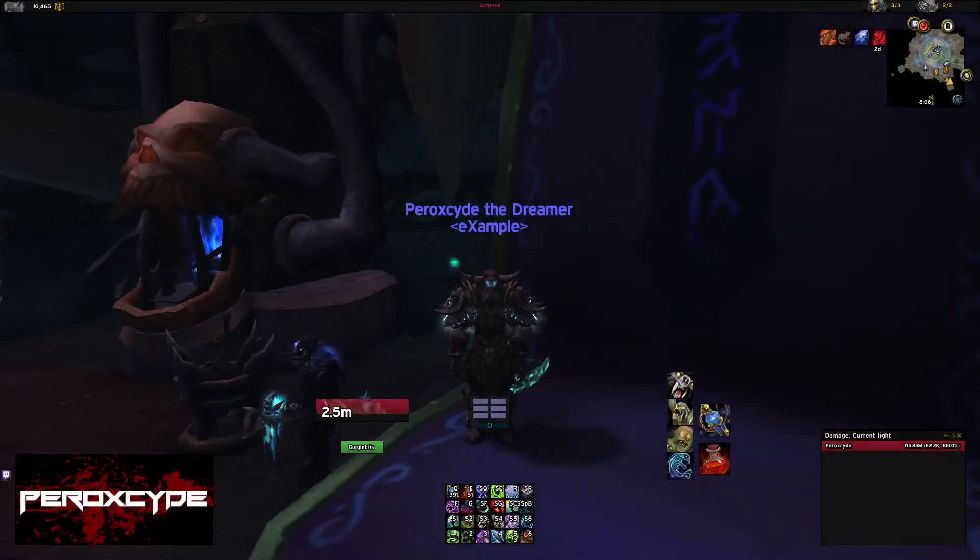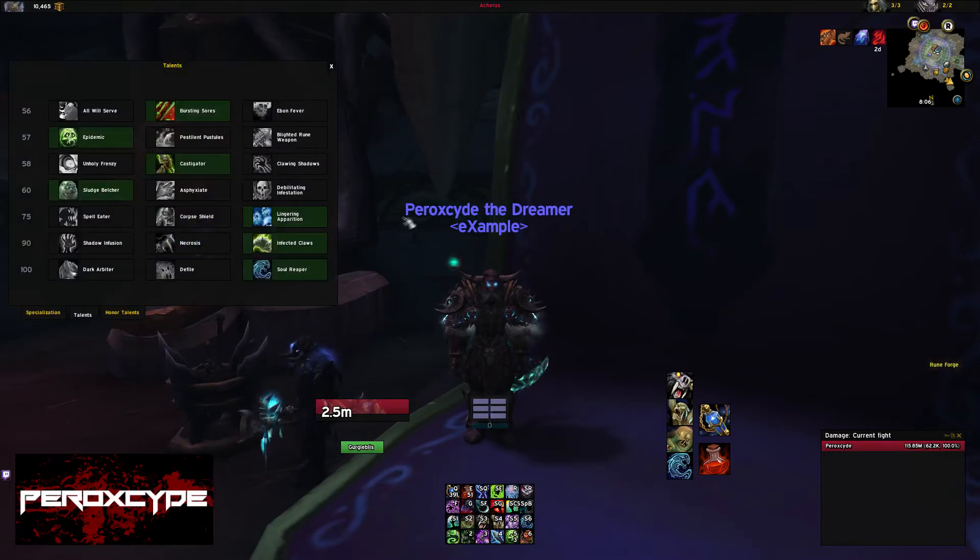Hey guys, this is Bad Oxide and this is a guide to stats about Death Knights to get a better understanding. There are two builds, and depending on what you play and what you have, that's going to change. You can play either with Castigator or Holy Frenzy depending on your gear.